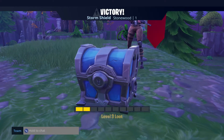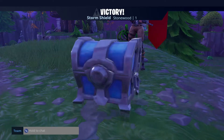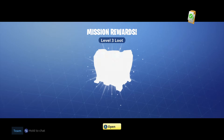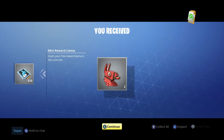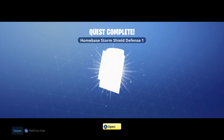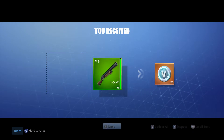Oh check it out — loot chest! It will open on the play screen. What did we get? We got hero XP and a mini reward llama. Claim your free reward llama in the loot tab — we'll take it. The first quest is complete. It's only gonna get harder.